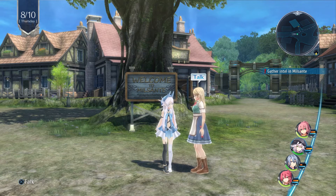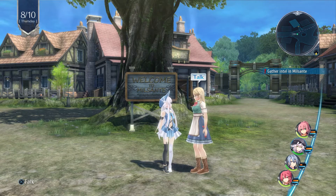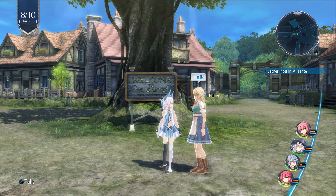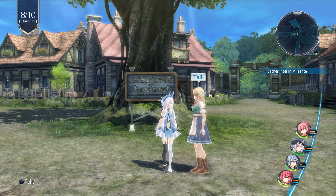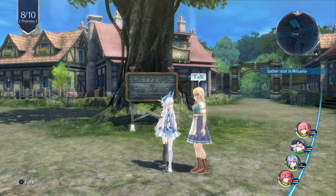Hello, everybody! Welcome back to another episode of Cold Steel 4! In the last part, we headed off towards Lamar. We decided instead of going to Recool, we took a detour, and now we're in Milsanti. We gotta look around and get us some intel about the area.